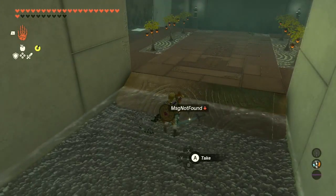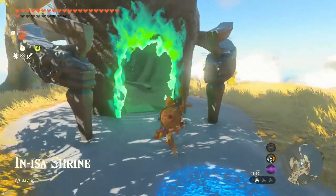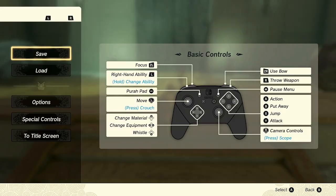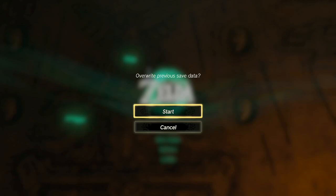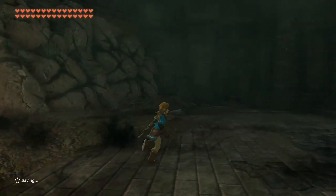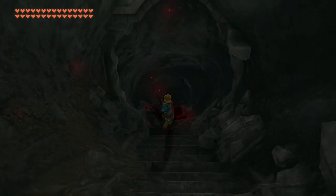This next glitch allows you to get the Master Sword super early before you have even left the Great Sky Island. Head to this specific shrine on the Great Sky Island and enter it, making sure you have an autosave as you enter. We're also going to put down a manual save as a precaution. The next part requires exiting to the main menu and starting a new game — don't worry about losing your previous saves as we have two saves just in case. Starting up the new game, skip through the start until you get to the larger room with the keys, then follow the path down to near the end of the long hallway and place down a manual save.